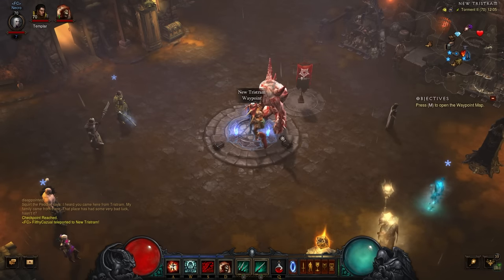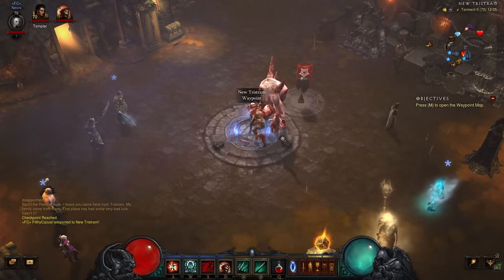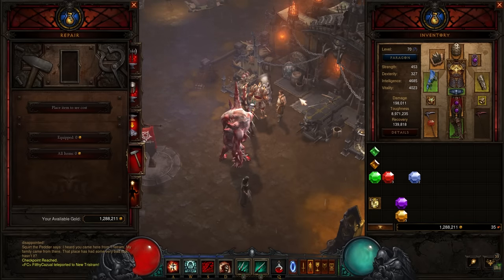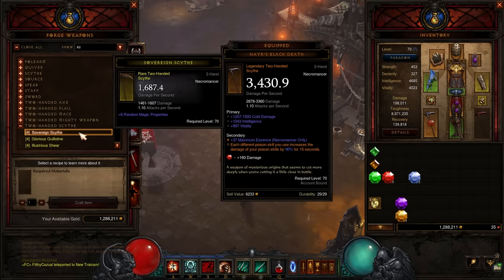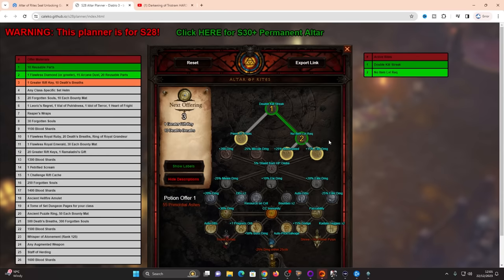Getting your hands on a Level 70 item at Level 1, 2, 3, or 10 is going to be very, very powerful. Because of the Altar of Rites returning, we know that the second node unlock — so you unlock the first one which is double killstreaks, and you unlock the second node — every item in the game has its level requirement removed. That means if you can make a Level 70 weapon, you can use it at whatever level you are.